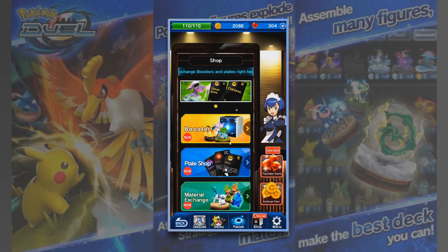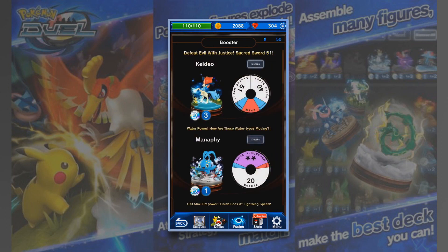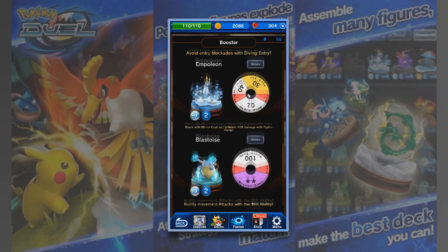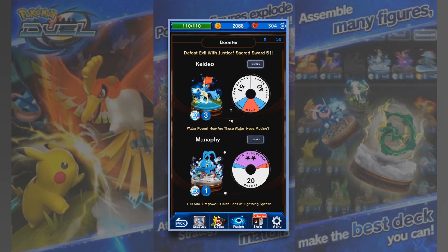We'll go into boosters. We can spend all 300 here to just get a booster. We've got featured items — Keldeo, Manaphy, Genesect, Xerneas, Gardevoir, Raikou, Empoleon, Blastoise, Snorlax, Mew. That would be pretty sweet.